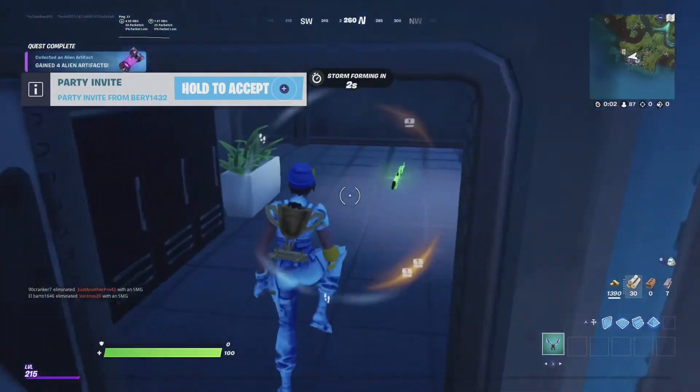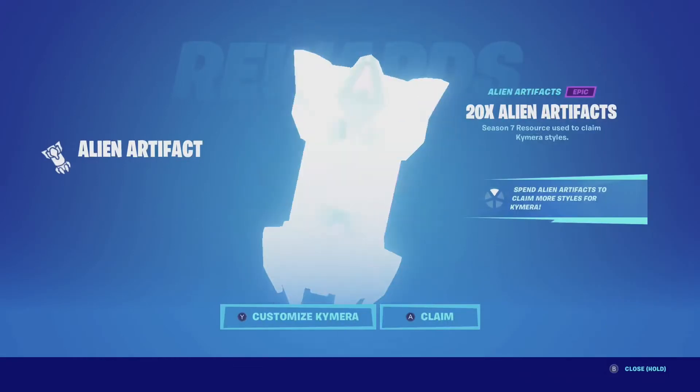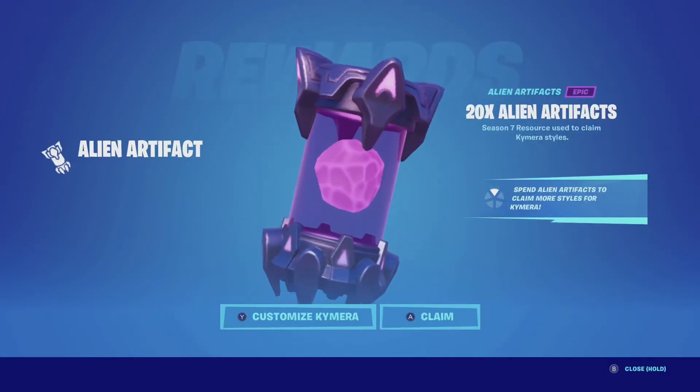That completes your Week 7 Alien Artifacts. You'll receive a total of 20 Alien Artifacts so you can customize your Chimera skin.